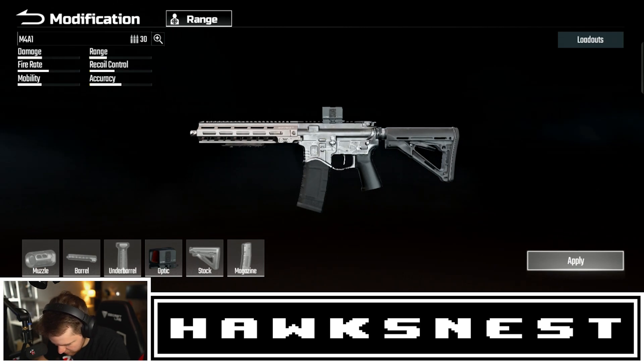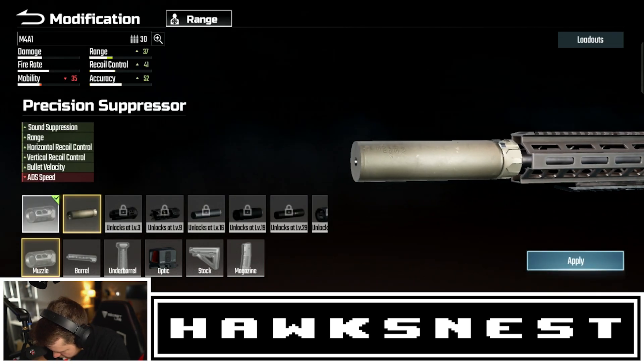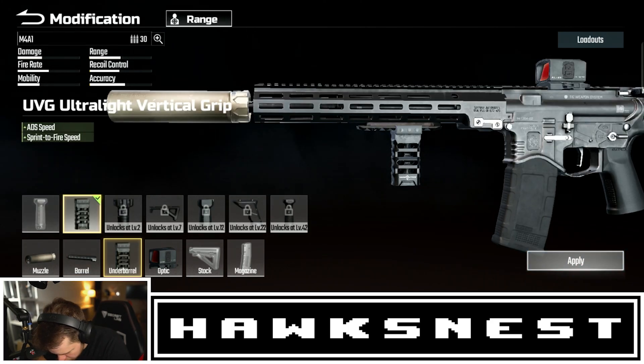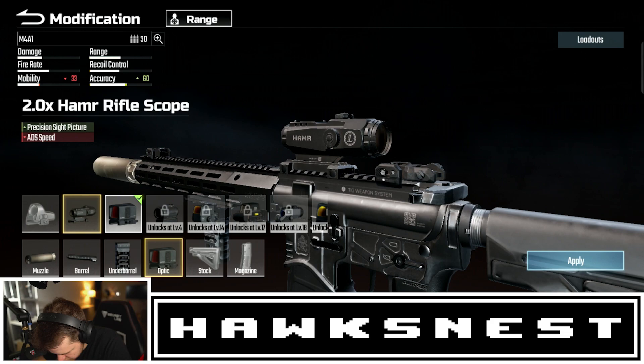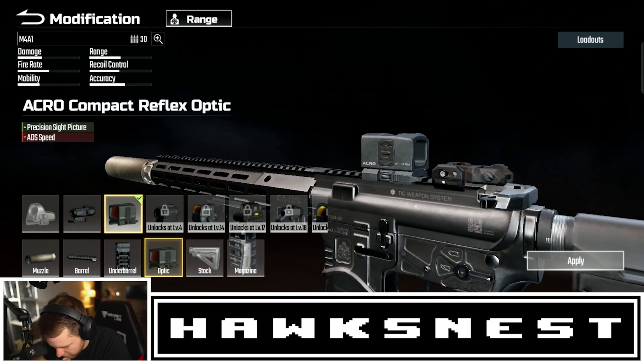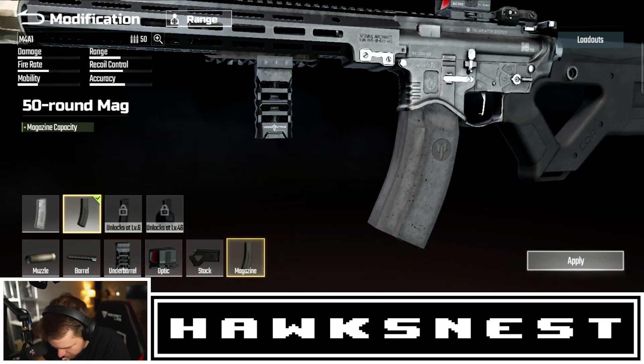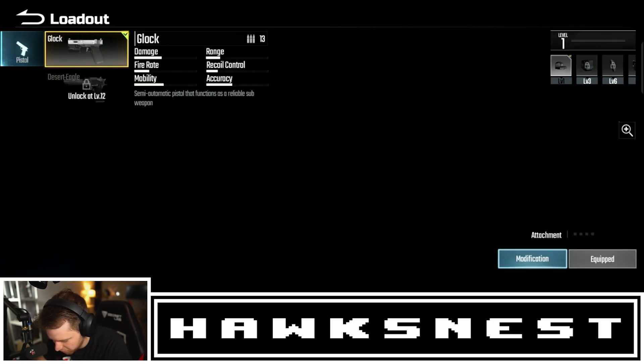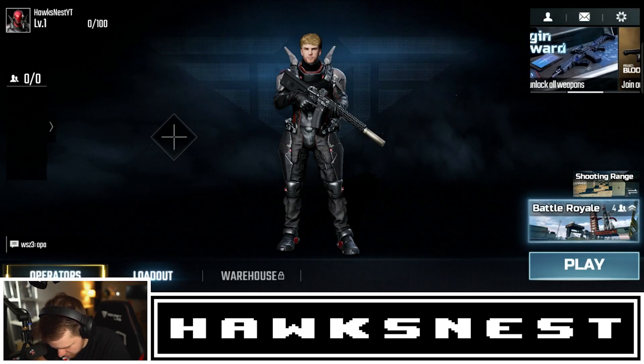I'll probably go with the M4 since it's basic. There are five attachment slots — it's a full gunsmith just like COD. Ultralight vertical grip with no downsides. I'll keep my current sight even though I lose some ADS speed. For secondaries we only have two pistols — the Glock and the Deagle — I only have the Glock so we'll leave that.